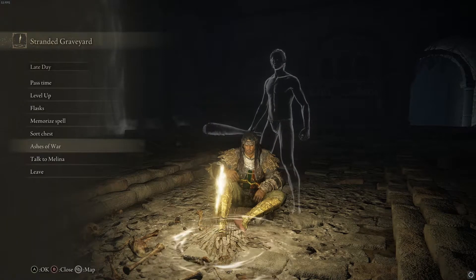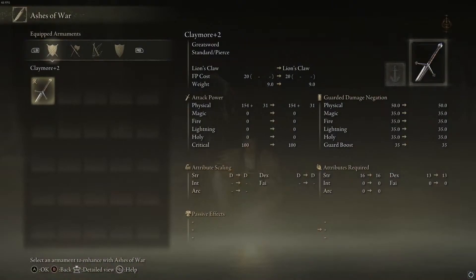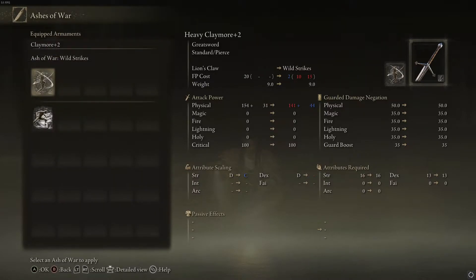A new thing in this game you can also do at the Sites of Grace is the Ashes of War, which attune a style — like weapon arts in the previous Dark Souls games — to your weapon. As you can see, I'm using the Claymore, and I could attune the Ash of War Wild Strikes and the Stormstone Ash of War to this weapon.